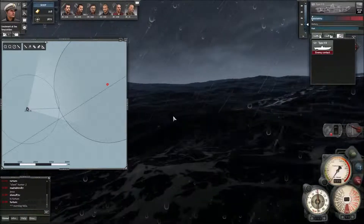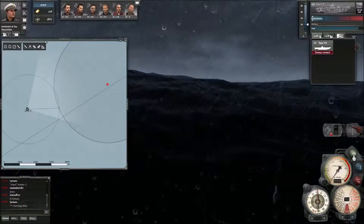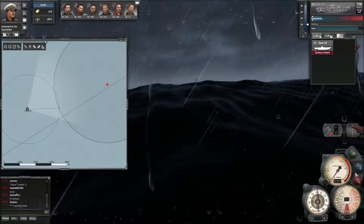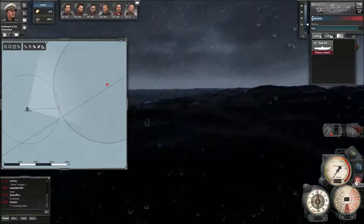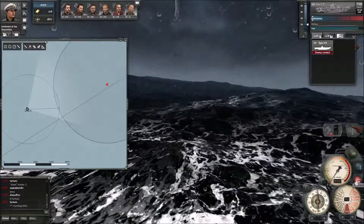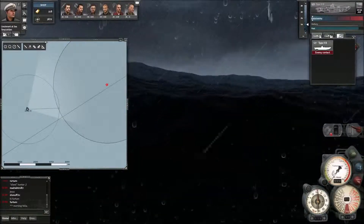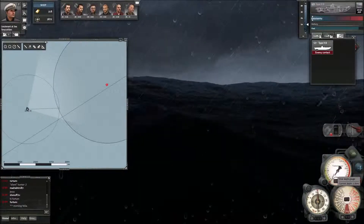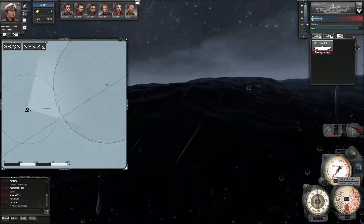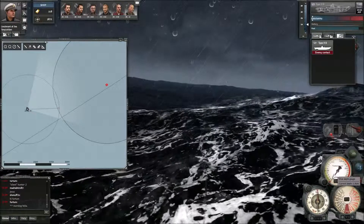We're not there yet, there are a lot of other things I haven't explained. This option here is the surface the boat, this is to go periscope depth, and that's the crash dive. There are tooltips for just about everything, so everything is pretty much self-explanatory. This shows our depth - as soon as I put it over there the tooltip comes up and says 'dive depth gauge'.